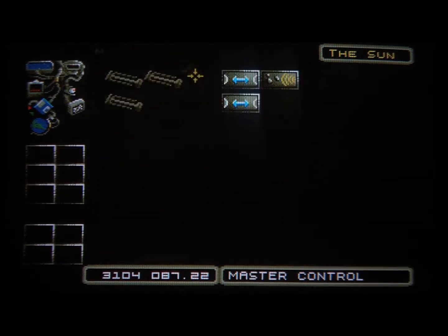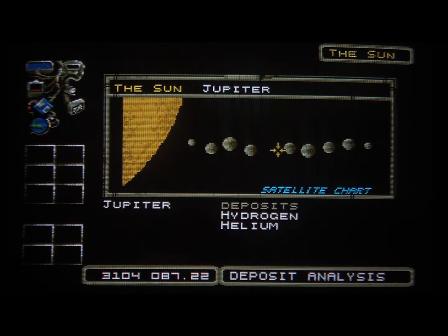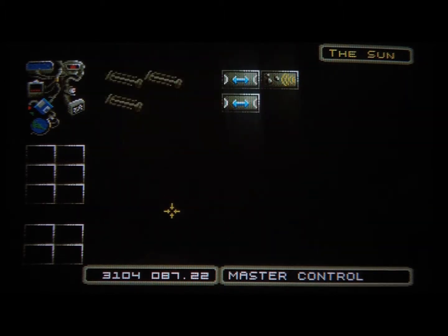Now repeat these steps for two more bases. You'll want to have a total of five bases. What I have found are good places to go are some of the moons of Jupiter — I will be expanding to Callisto and Lida. You might choose other places, but these are pretty good places to go. See you next time — I will make those five bases ready. Don't make the sixth one yet; I'll tell you later why.